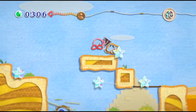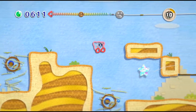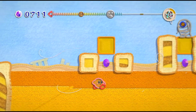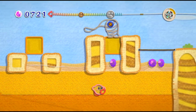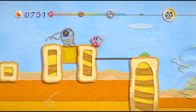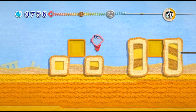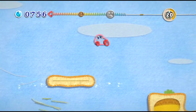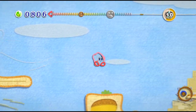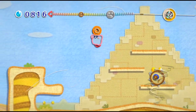A second player can also join in the game playing as Prince Fluff, who plays identically to Kirby. Thinking about it now, I think that's the reason why Kirby's gameplay mechanics are more different than the standard Kirby formula — where you're inflating and sucking up enemies to get their abilities. I think it was to enable the two-player option, where you have this other character who clearly is not Kirby and has his own abilities. So why not nerf Kirby a little bit and give him that new character's abilities?